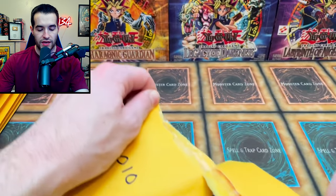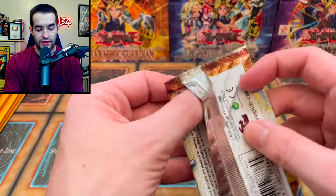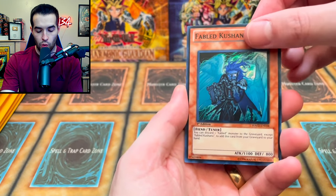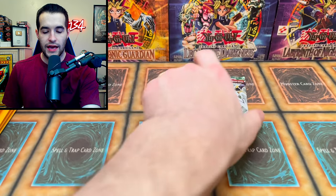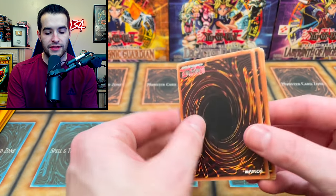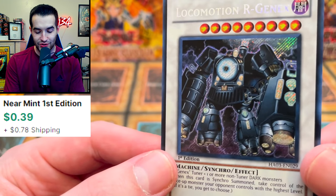2010 — we have Hidden Arsenal 3 and Hidden Arsenal 2, both first edition. Sneaking the secret to the front to try not to spoil it. Pack one: GenX Recycled, Ally of Justice Unlimiter, GenX Gaia, and Worm Queen — pretty funny. Pack two: Dragunity Tribus, Naturia Fruit Fly, Fabled Arostus, and Locomotion R-Genex — that card looks kind of sick.